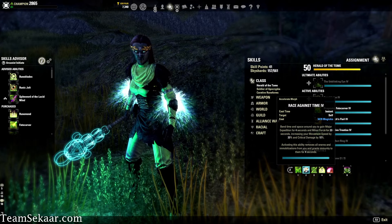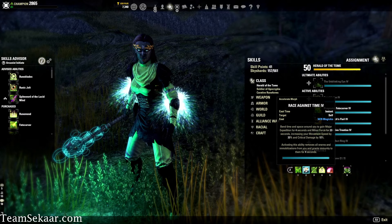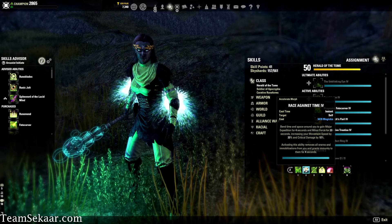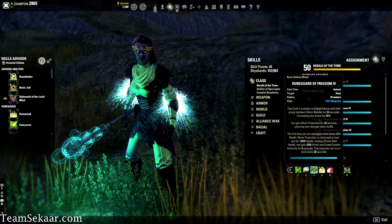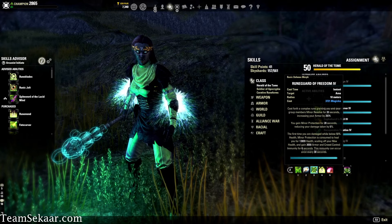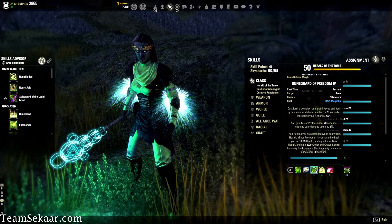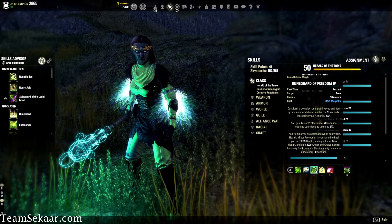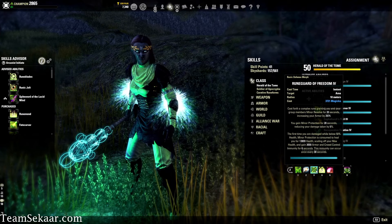We've got Race Against Time, which does a lot of things in one. It's your source of Major Expedition, increasing your movement speed by 30%, and gives you Minor Force, increasing your critical damage by 10%. Activating it removes all snares and immobilizations for four seconds and grants you immunity to them — so when you're stuck in place, hit this and you're fast. We've also got Rune Guard of Freedom, which gives you Minor Resolve for 20 seconds — increasing your physical and spell resistance by 3k — and Minor Protection, reducing your damage taken by 5%. The first time you take damage below 50% health, Minor Protection is consumed and you receive a 13,800 heal scaling off max health, plus 3,000 armor and crowd control immunity for six seconds. That's a great way to get out of sticky situations.